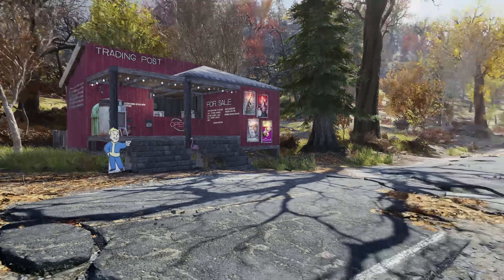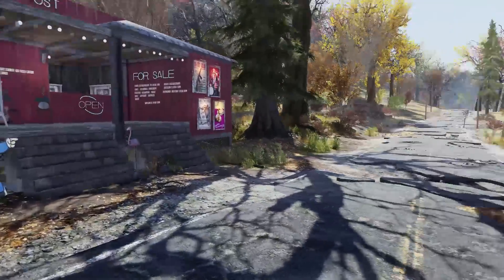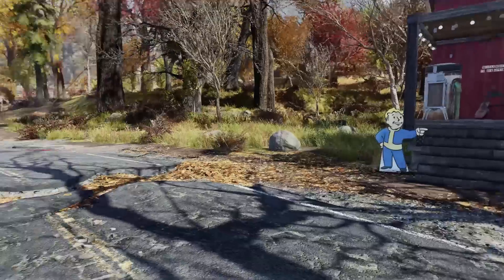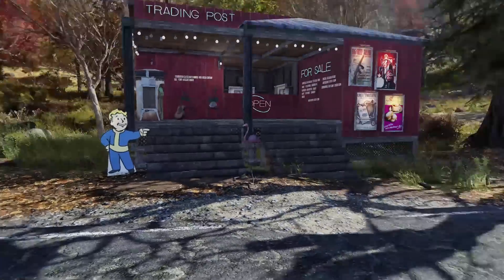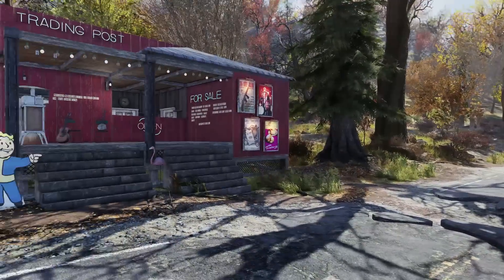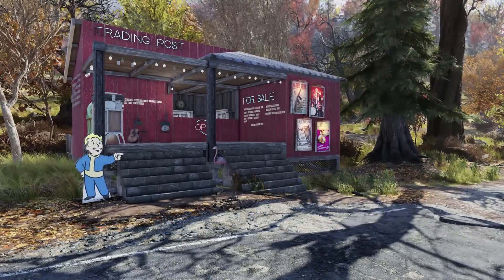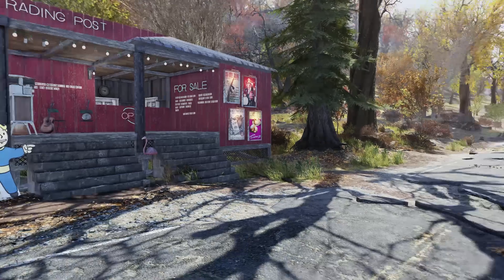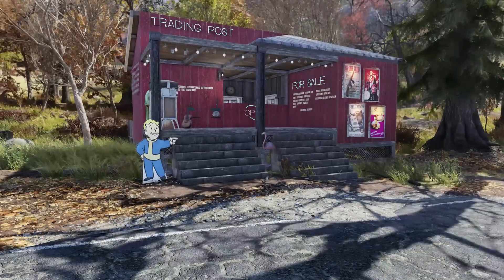So I will give you a quick tour. I'm on the road — I put it on the edge of a road so it's a little bit easier for people to find, because this is a camp I actually want people to find. I am just actually right next to the Overseer's camp. You can put it anywhere, but this is the first flat place I found.